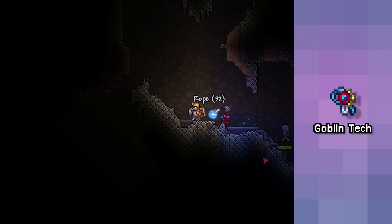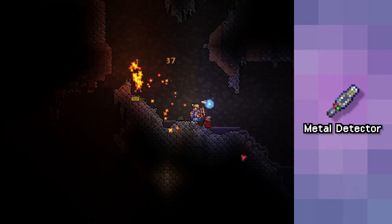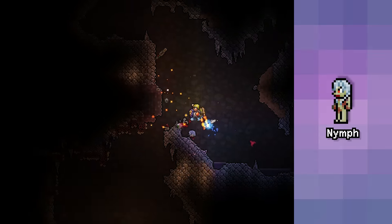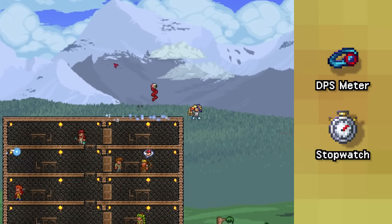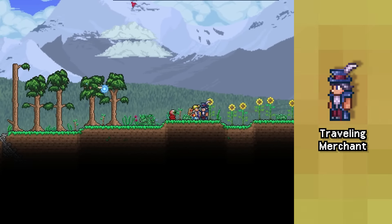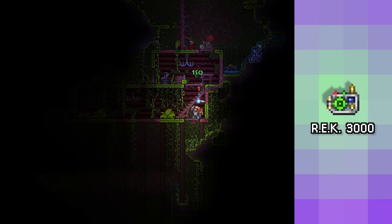Next, let's make the goblin tech, which consists of three combined items, starting with the metal detector, which can be occasionally dropped by killing the rare underground enemy nymph. Next, we'll need the DPS meter and the stopwatch, both of which can be purchased from the traveling merchant for 5 gold apiece. Once you've found the metal detector and bartered with the traveling merchant, take all three items to the tinkerer's workshop and combine them into goblin tech.